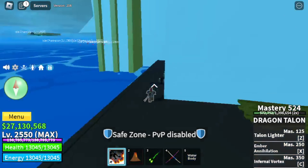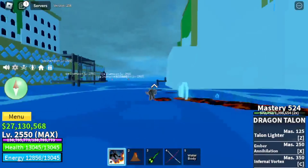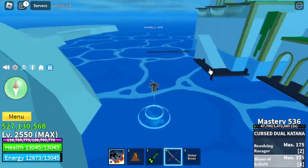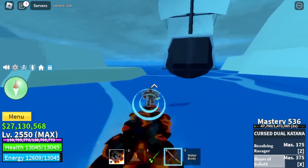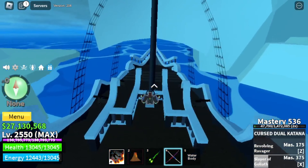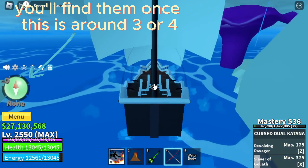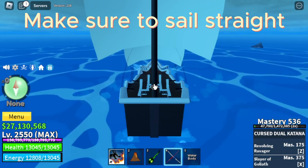To finally get started, you're gonna want to come over here, right behind the docks — come to the other docks. You're gonna come over here to your ship, then you just want to sail so you can find ships, sharks, and piranhas. Kill those — that's basically it.